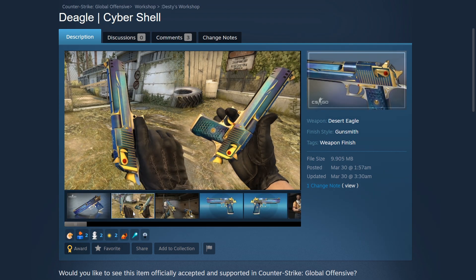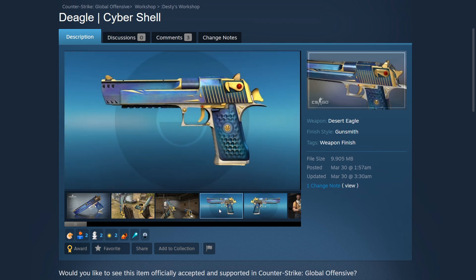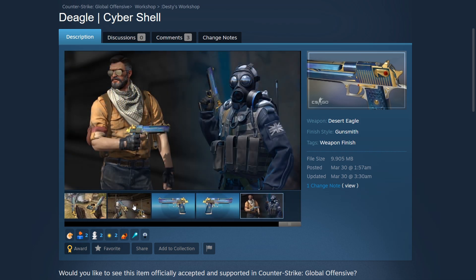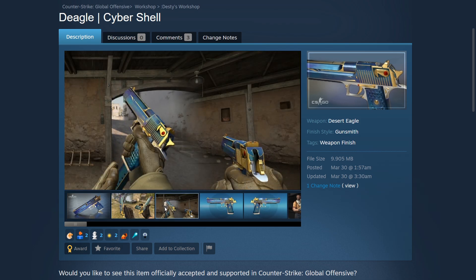For the Desert Eagle we have the Cyber Shell created by Desti. This is a skin that reminds me of Valorant in terms of how they design their skins with the artwork — it gives me Valorant vibes, but it looks really good on the Desert Eagle. I love the yellow highlights that surround the blue, making it look more complete. The blue and yellow really work well together, and sometimes simplicity makes it stand out more than if there were more details.